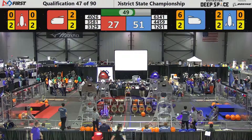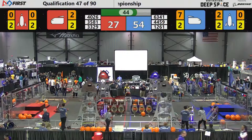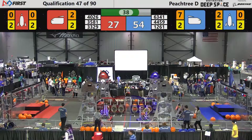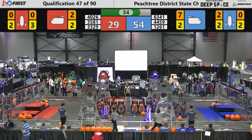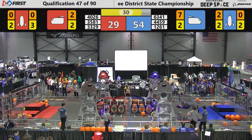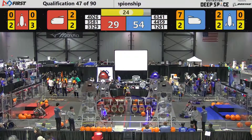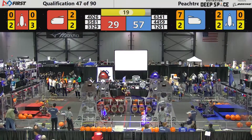They're heading to the rocket — they're backing up — looks like they're headed for the cargo ship. There's 3581 placing another hatch panel for the red alliance, worth another two points, as it's 54 to 29 with T-minus 31 seconds to go.